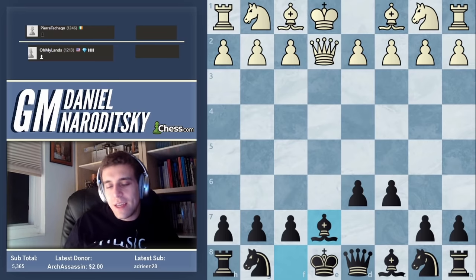Knight c6 creates a pawn chain. Pawn chains need to be attacked, particularly ones that give you a space advantage — that's where the move c5 comes from. By playing knight c6 he's blocking the c-pawn, which is important not to defend his pawn but to attack my pawn. Now we can just develop unimpeded with knight f3 and we've got a great position.